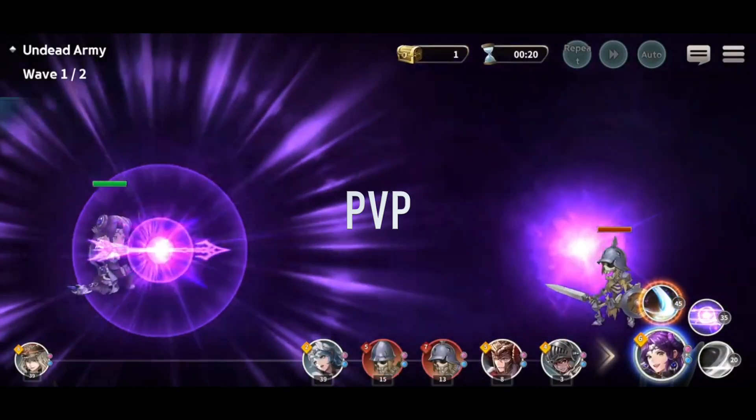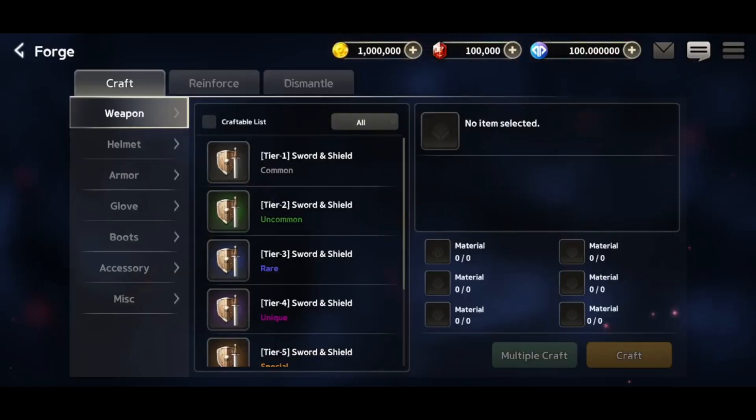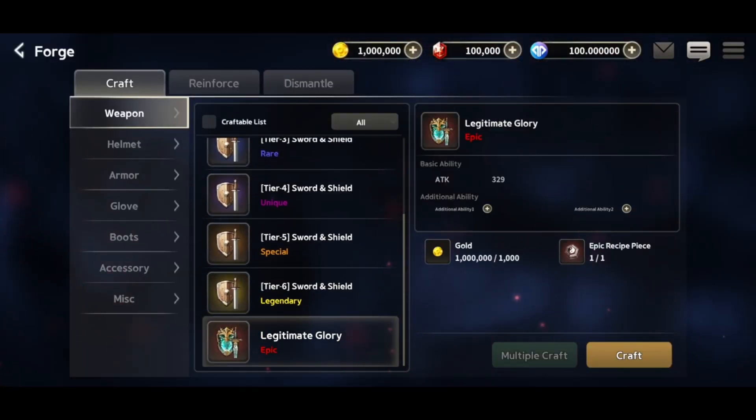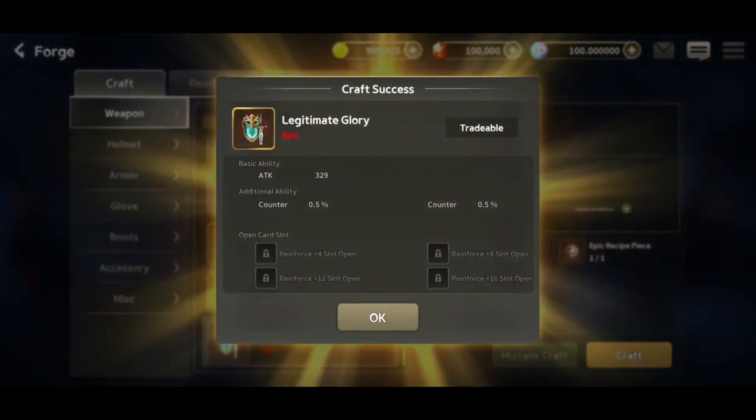Players can raise their level and get more in-game items and tokens. Users will be able to turn in-game items into NFTs, transfer them to their wallets, as well as exchange and sell them to other players.